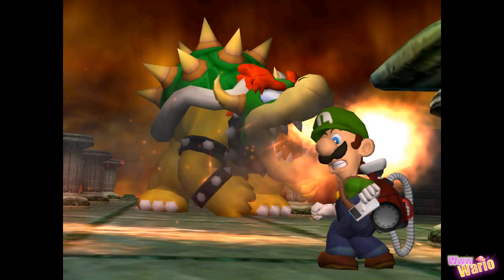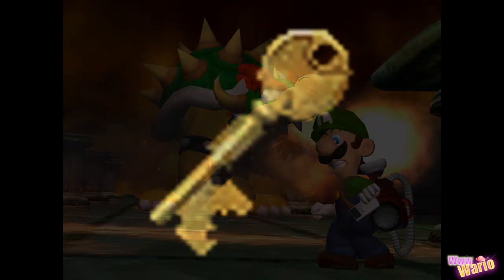Looking further into unused content, we can find four unused dialogue icons. These all belong to a Green Toad, a Yellow Ghost, Bowser, and Mario. As we know, Bowser isn't actually represented in Luigi's Mansion — it's just a fake robot Bowser that King Boo uses to attack. This may mean that Bowser was actually going to be a real boss. And neither the Green Toad, the Yellow Ghost, nor Mario ever speak in the final game.